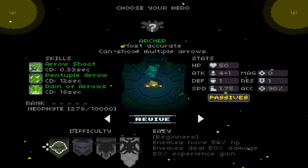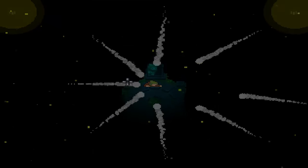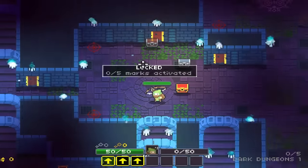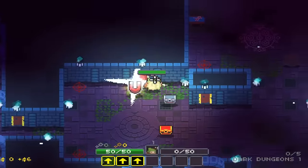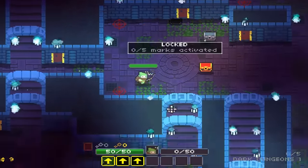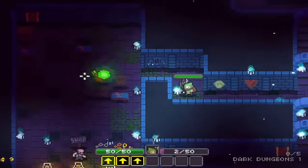I suck at these games so I'm going to play it on easy. That's right, no shame in my game. Alright, here we go. The whole purpose of the game is to find marks, which will unlock the portal to the next room. So let's start looking around and see if we can find one.